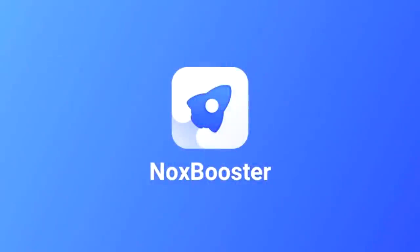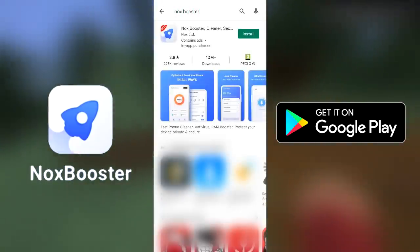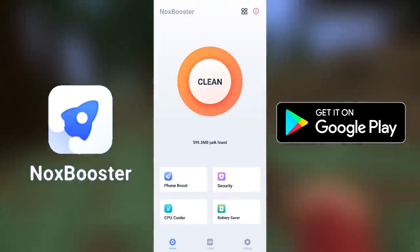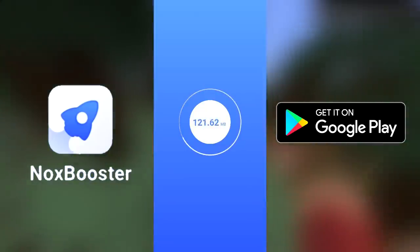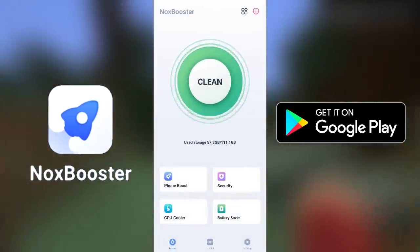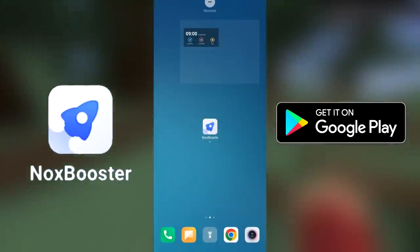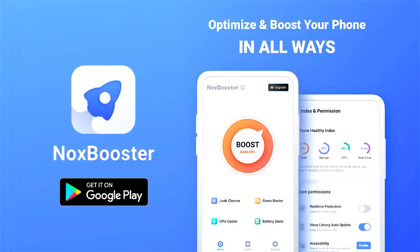Speaking of lag, today's video is sponsored by Nox Booster. Nox Booster is one of the best apps for optimizing your Android devices. You can get Nox Booster now from the Google Play Store through the link in the description. When your phone starts lagging, Nox Booster helps boost RAM and clear up memory with its built-in boost tools such as cache cleaner, virus scanner, battery saver, fast charger, and CPU cooler — speed up your device and ensure fast and smooth gameplay. Use the cache cleaner for cleaning up junk files and reclaiming valuable storage space. The anti-virus feature offers 24/7 security, trusted by over a million users. You can also set it as a widget on your home screen. Be sure to rate it 5 stars and leave a review on Google Play.